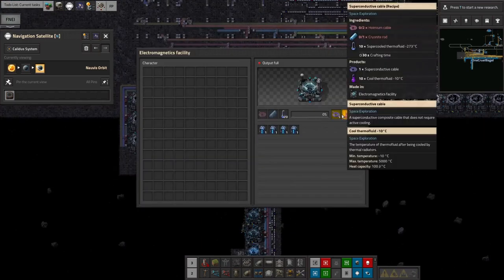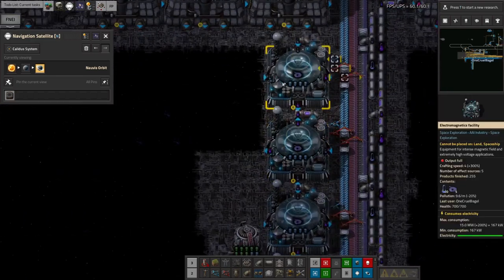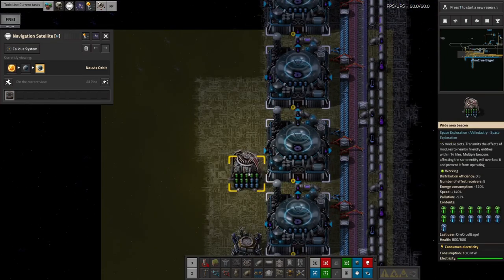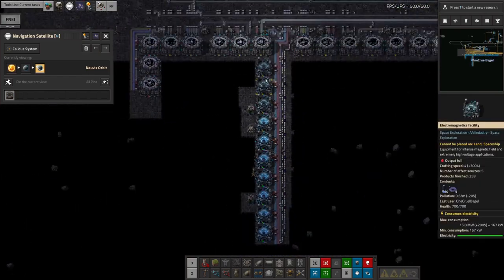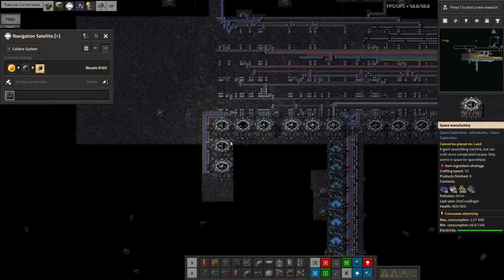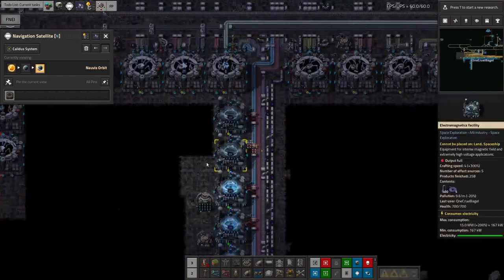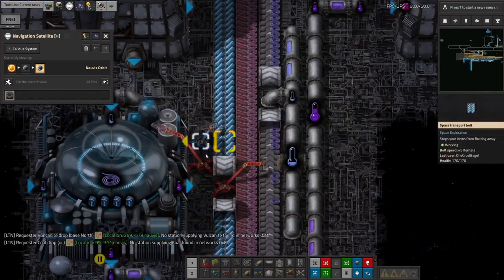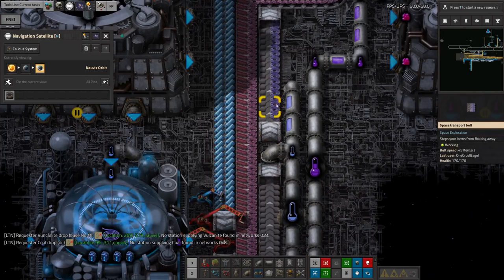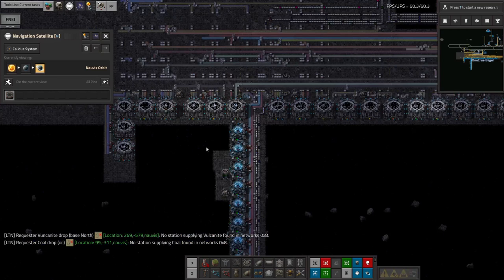It takes 30 seconds to make one superconductive cable — compared to normal copper cables which are made at about four per second, this is quite a difference. I've filled them all up with speed modules and put in a beacon here with more speed modules and some efficiency modules just to try and get this to go a little bit faster. Even with that I still needed all of these machines, and as you can see this line of cables is getting steadily shorter even with all these machines running.